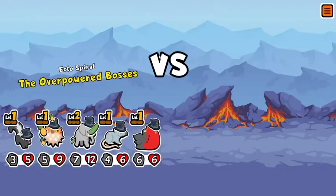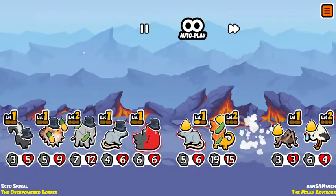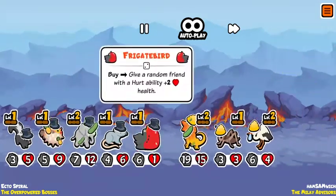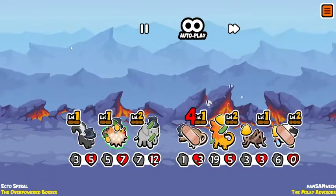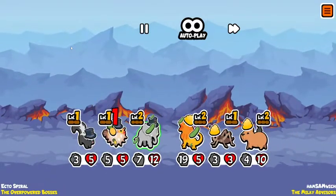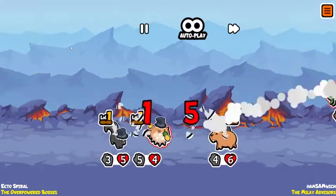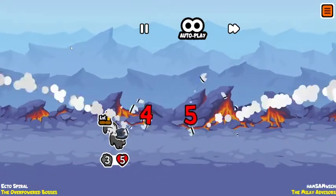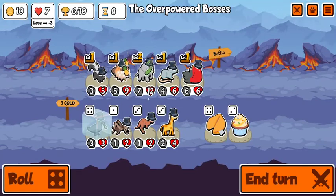What we need to have not happen is these two units being able to trade into one at the very start. Like right here it's okay for it to happen, but going forward we really can't afford it. With that being said, we are on to our sixth win already.